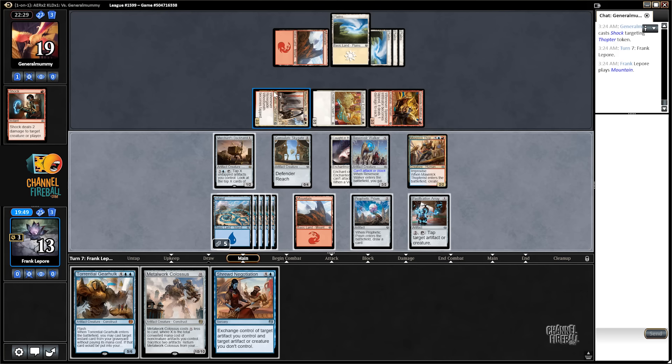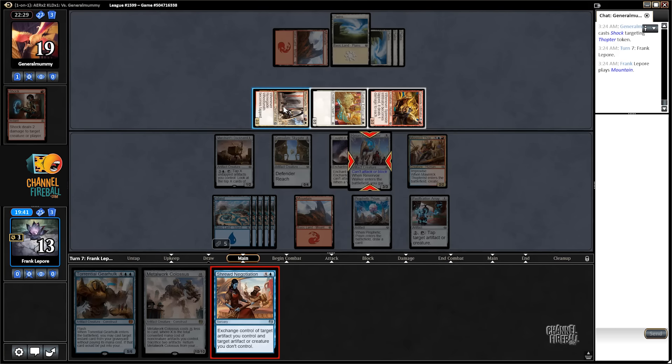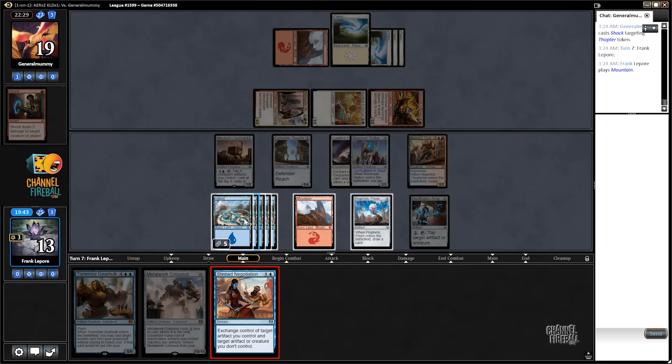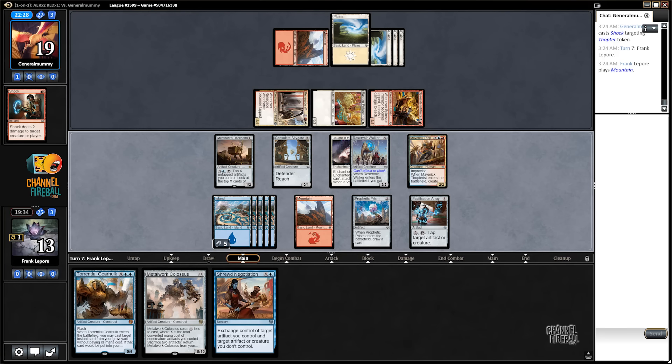Maybe that's what we want to do when we steal this guy — and then we can just go block, block. Actually, we have six mana, so we can also just tap this guy down. Yeah, that's what we're going to do — tap that guy down and draw a card. But whenever it becomes tapped, a guy can't block, right? So that's still bad. Yeah, let's just get rid of him.